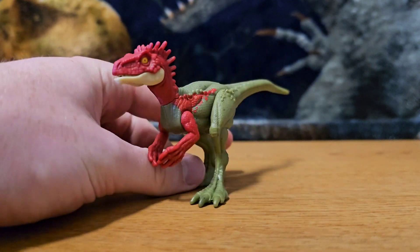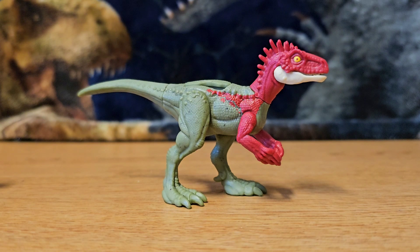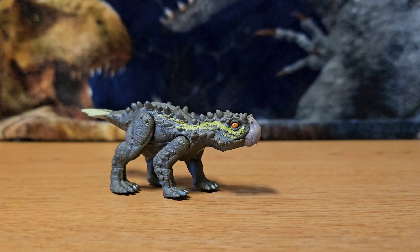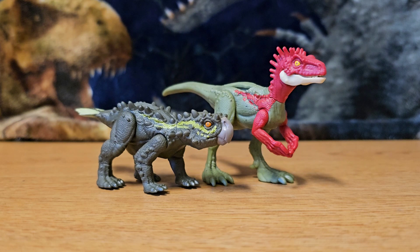I'm going to give Eoraptor a six out of ten — not a fan of the paint; the sculpt is fine but the paint scheme is pretty rough. Stegoros I'm giving a seven and a half out of ten. I can recommend this as a pickup, especially if you want some smaller dinosaurs. I'm a little more excited for the other pack coming — Guanlong versus Lystrosaurus — Guanlong is one of my favorite dinosaurs. Overall I recommend picking this set up. Out of all the figures in this assortment they're all worth grabbing except maybe the Plesiosaurus since we've gotten a couple of those before.